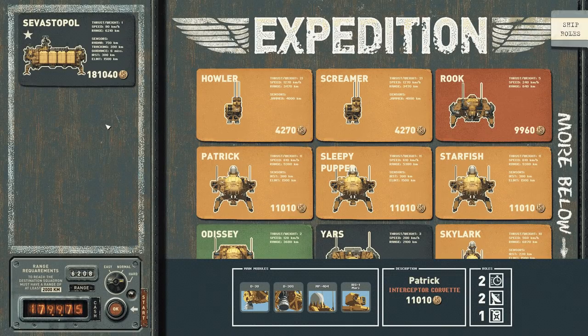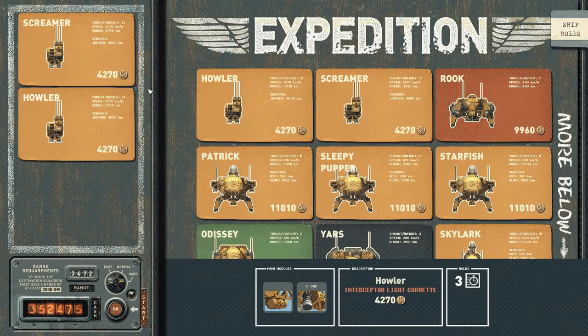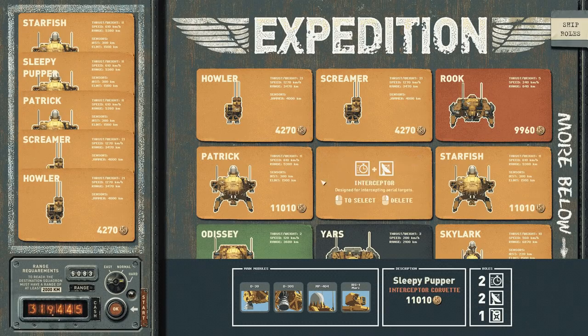The first thing I want to do is remove the Syvestopol from our selected ship section — we've already got two, so it's time to enjoy not having to take it. We already built our two E-War ships, the Howler and the Screamer. Check out the bonus video to see the design for those. We're going to grab one of each. Our three Interceptor tankers are the Patrick, the Sleepy Pupper, and the Starfish — let's get all three.